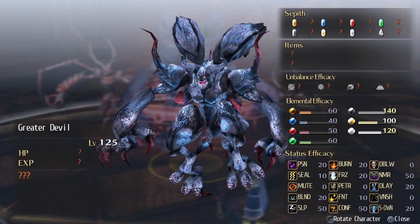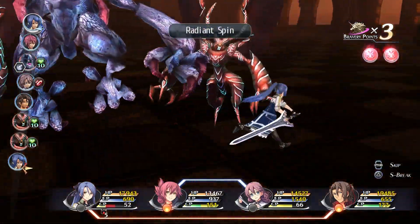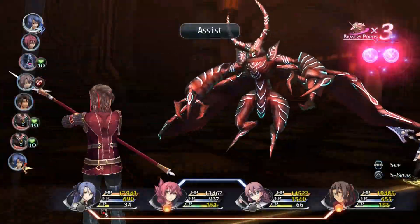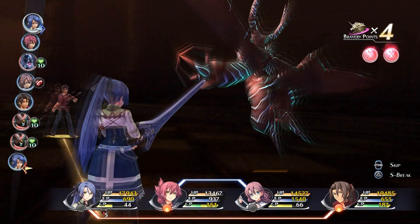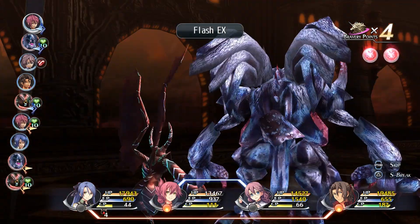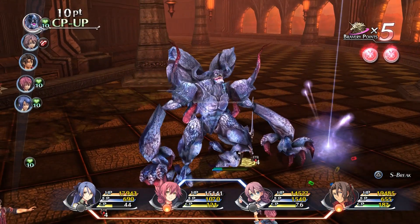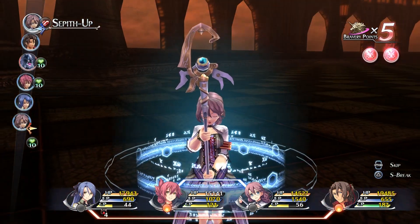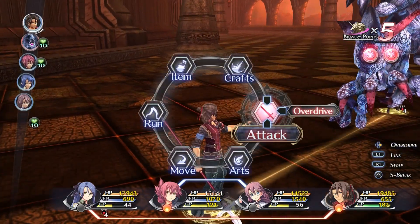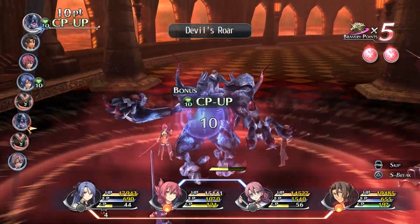I believe this is the only instance of the greater devil showing up. Do I want the insight? I can get insight elsewhere. Start all for the Raiden Spin. I don't know how he wasn't dead — must have had like two HP left. That's Flash — does good there and also cancels your move. Analyzing the enemy's vitals. I'm pretty sure this is the only instance of the greater devil showing up as an enemy. That's a big beefy boy — 100k HP is very not insignificant.